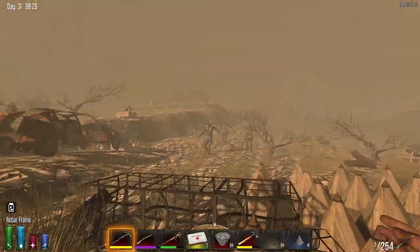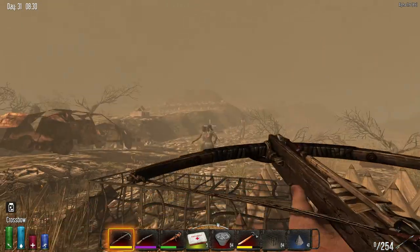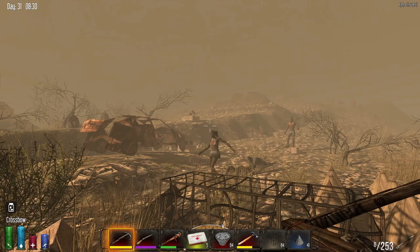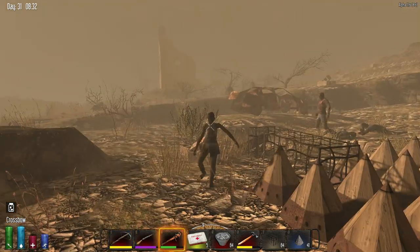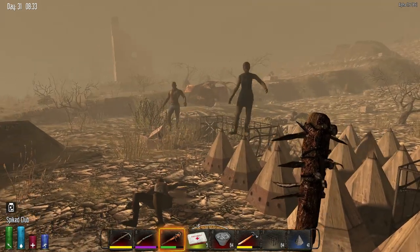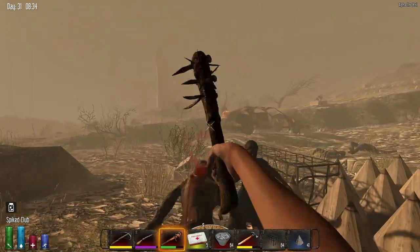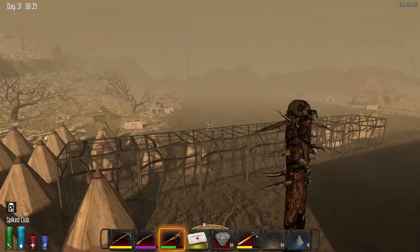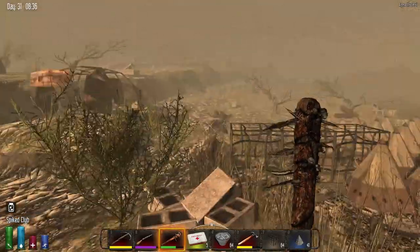Okay, here we go — got a couple here. First customers of the day. Yeah, they're going to walk around. We should build the whole thing around them first. She's going to walk over them a bit. It doesn't seem like they do too much damage, to be honest. But we'll see — it's nice to do some new things every once in a while.